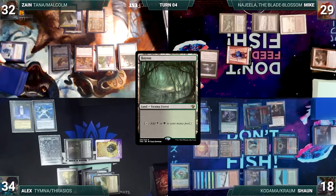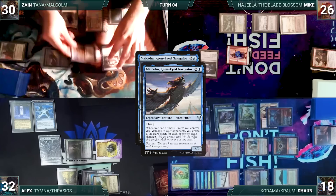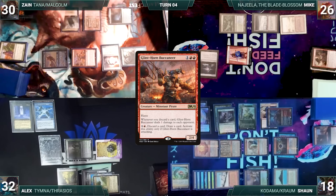Before his untap, Zane's creatures phase in. He draws, then pays two life to activate Birthing Pod, sacrificing Tinder Wall, fetching up a Spellskite onto the battlefield. He moves to combat and attacks Mike with Glinthorn and Alex with Malcolm - both take it. Malcolm triggers twice, Zane creates two treasures. Still in combat, Zane activates Glinthorn Buccaneer, discarding a card and drawing a card. Glinthorn triggers and deals one damage to each opponent, Malcolm triggers and Zane creates three more treasures.